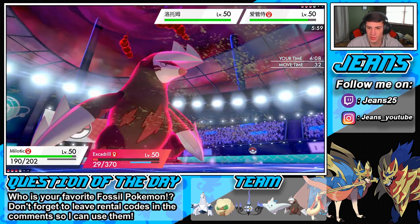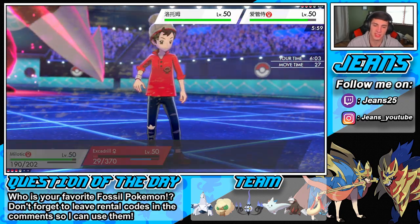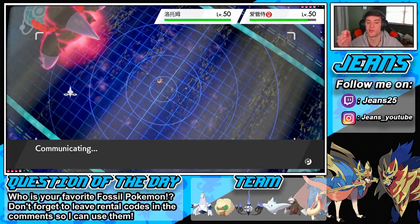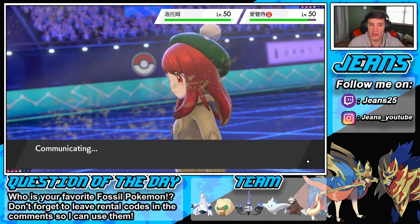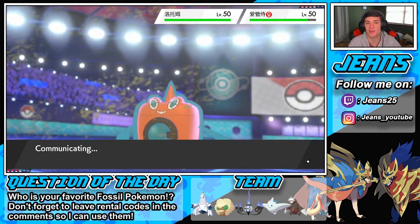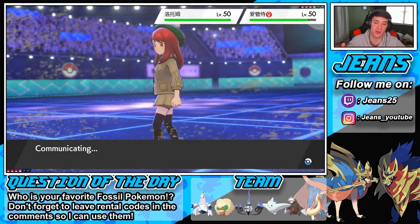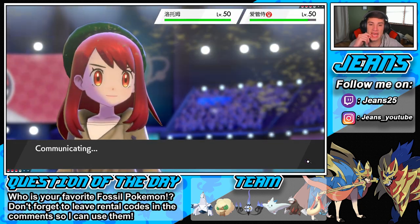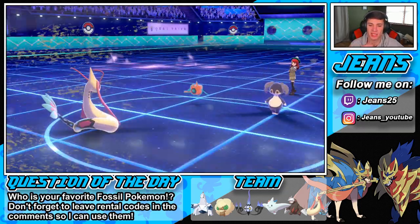Actually I'll go for a Scald to potentially get the burn. And I'll drop Max Quake — I think I should just Max Quake and take out this Indeedee because we cannot hit Rotom without Steel Spike, but I kind of want that special defense boost since Rotom and Indeedee are both special attackers. We still have Duraludon in the back — Duraludon is chilling. He's Assault Vested and has Thunderbolt, wide variety of coverage moves. I think we can pick up the win.